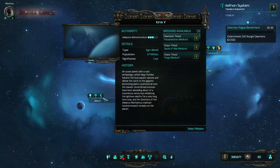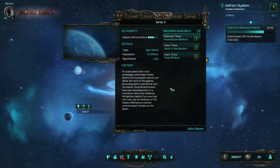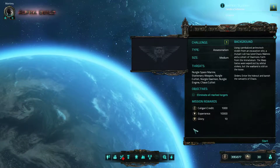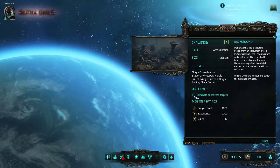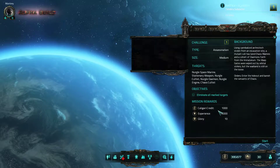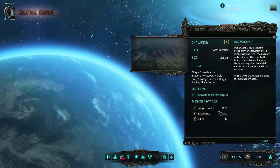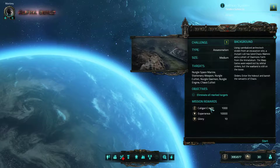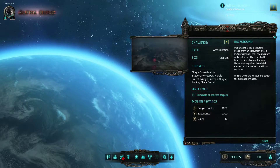Hello and welcome back to Let's Play Warhammer 40K Inquisitor Martyr. I selected an assassination mission with a demonic threat. The background: using cannibalized architecture from an exploration site, a mutant cult has alerted chaos — a cohort of demons from the Immaterium. The warp gates were wiped out by orbital strikes but the warp band is still on the loose. Enter the hideout and banish the sword of chaos; eliminate all marked targets.